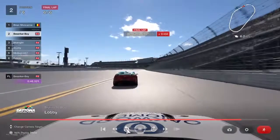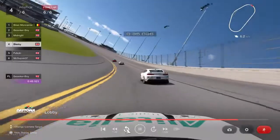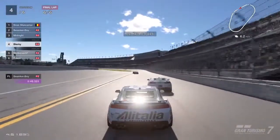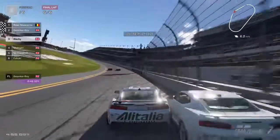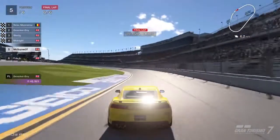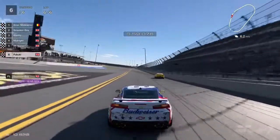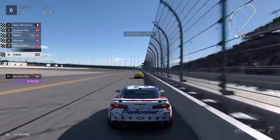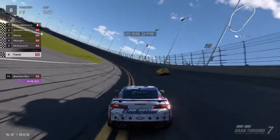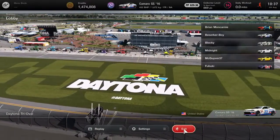It's just me, Berserker Boy, and Brian now — a straight drag to the finish. Has Berserker Boy got enough to do it? No he hasn't — Brian wins the race, with Berserker Boy in second. Blacky gets third place, Midnight gets fourth, MacGyver finishes fifth, Fabuki in sixth. That's your test-night run of Talladega Nights — really really exciting, fun to be part of. Thanks everyone for turning up, hope you enjoyed it, and there'll be more of this. We will be doing more test runs, hope to see more drivers on the field. Take it easy, see you later, bye!